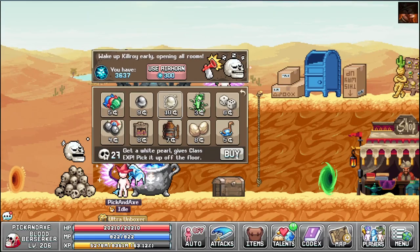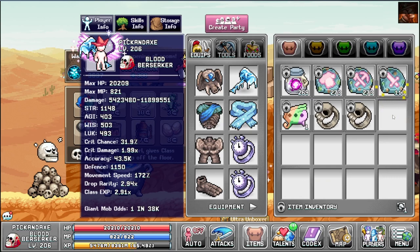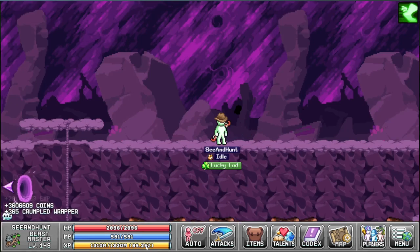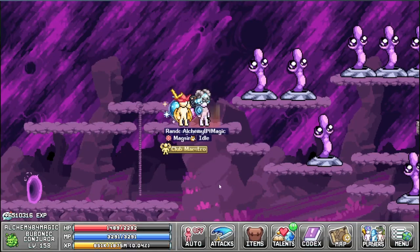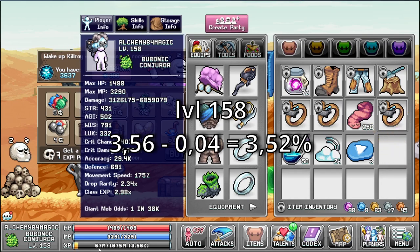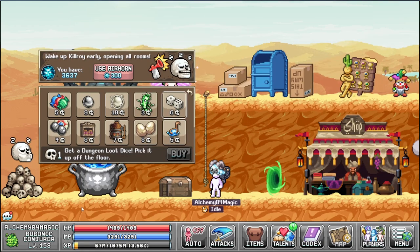We get two books and six balls — that's garbage. Let's give this one a try. No item as well. At level 206 we get... not that much, it's annoying — he's right at the edge there. There we go, leveled up. Let's see how much we get — wow, 67 million, three percent. It's not massive but it's something. Loot dice is pretty good to have.